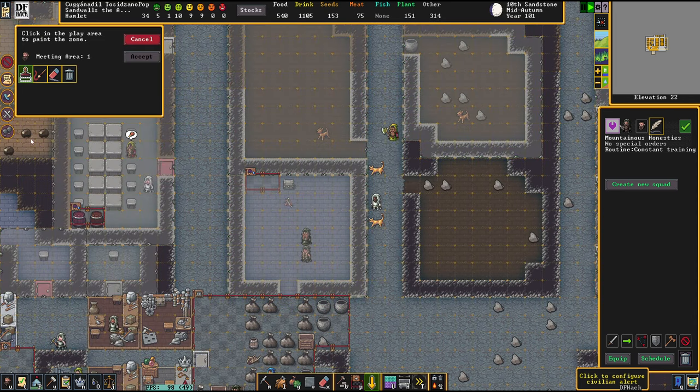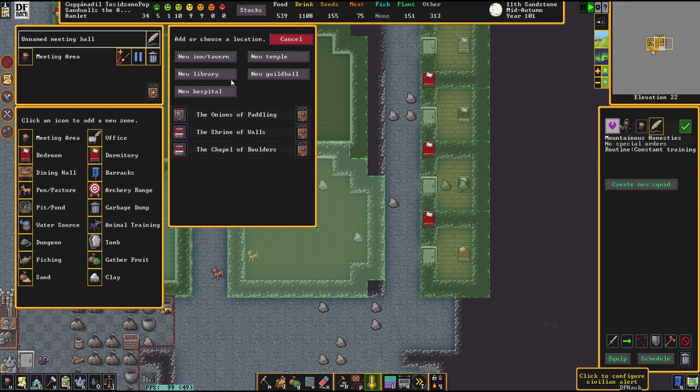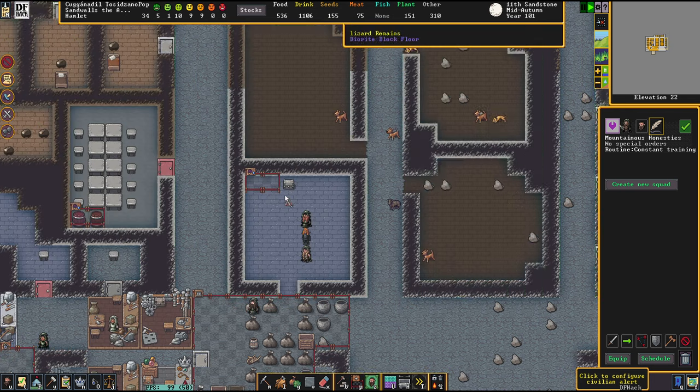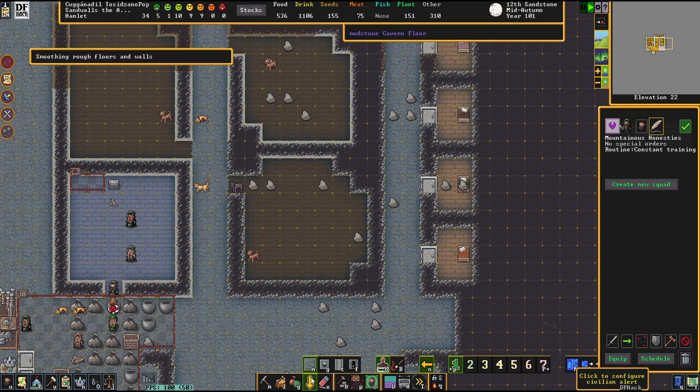We are going to make this area here yet another temple. I figured that currently religious buildings are probably the most important ones and the easiest to set up. One worshiper of Kovest Foggy Saffron, the god of fortresses and plants — what a weird combination. But I don't judge.